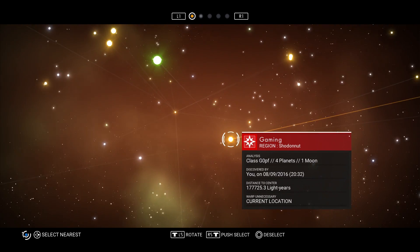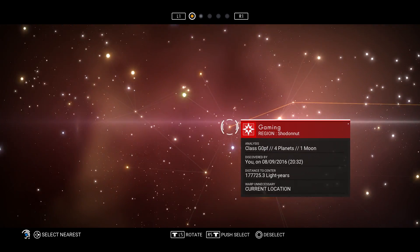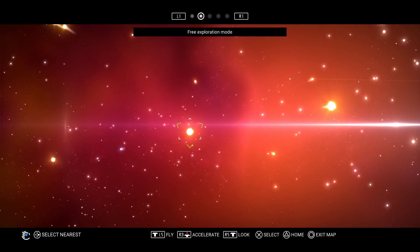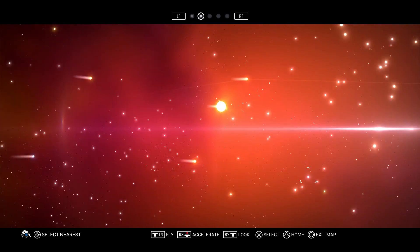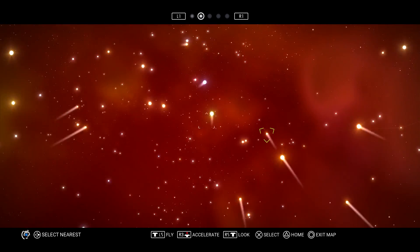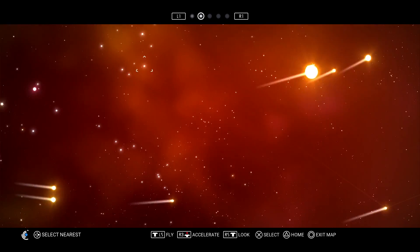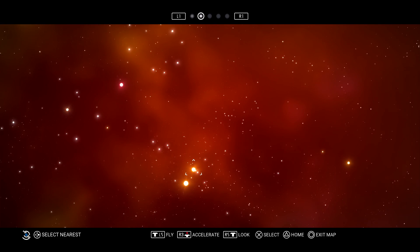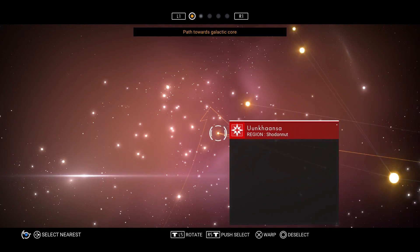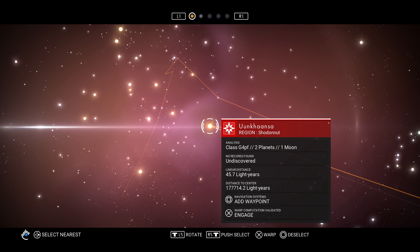That green star looks kind of interesting - can we go there? Okay so this is free exploration mode, this is interesting. Where are we right now? I think we're here. This is kind of difficult to control, so let's exit out of there. This path towards galactic core is a little better. I think we're pretty much headed here.